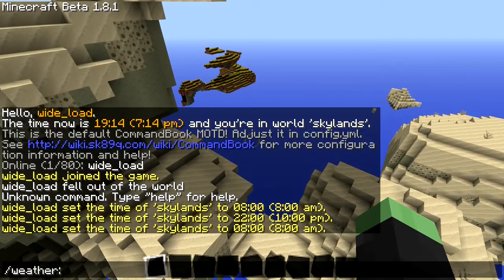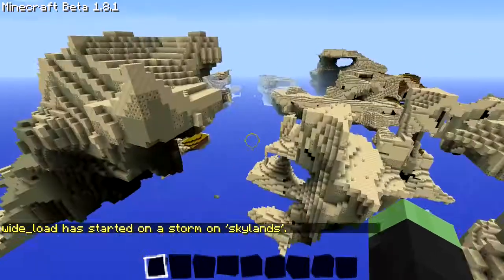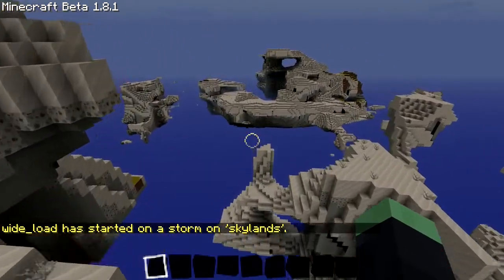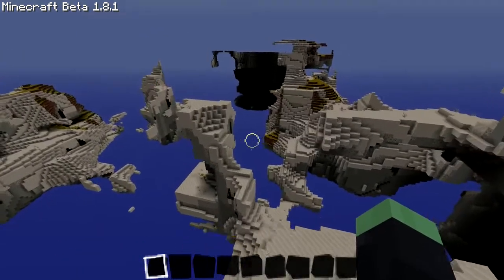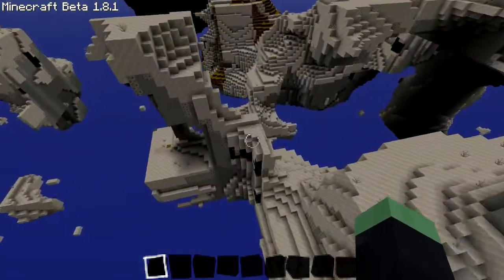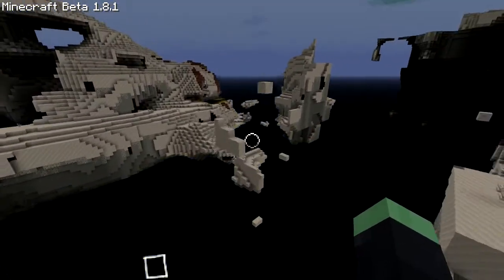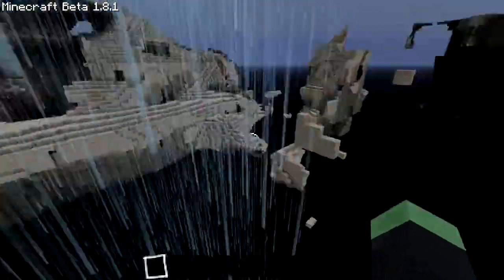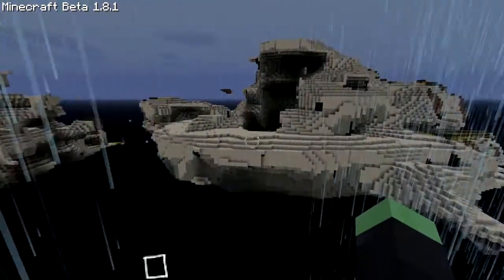One more thing — weather works as well. So I could just make a storm. There we go, and it should start raining. There you go. This is basically what happened in the old Skylands — it just got dark and the rain didn't actually show up, but I think that's a bit of a bug. Oh, there you go, there's some rain. It's not in these chunks over here, just in that bit. I don't know what's going on there, but it works normally.